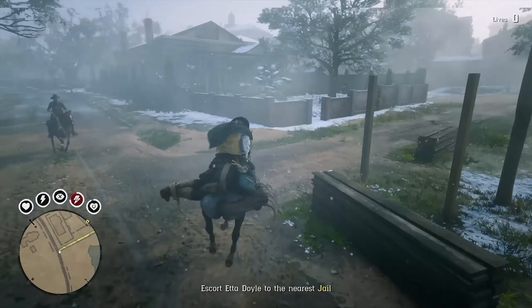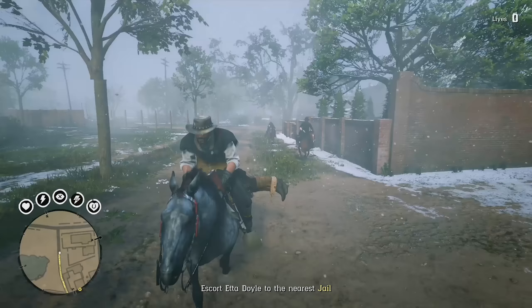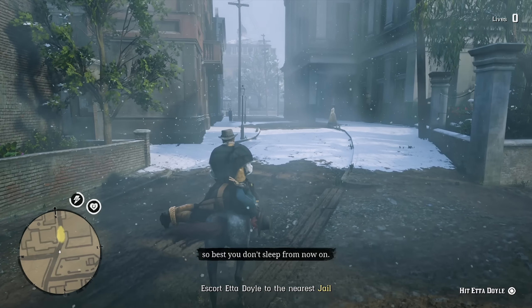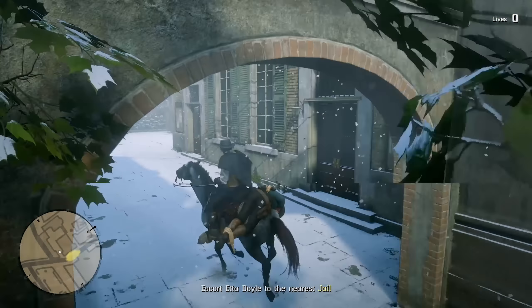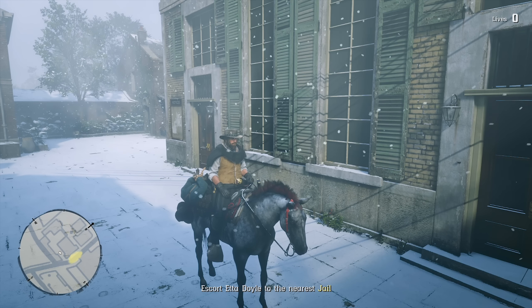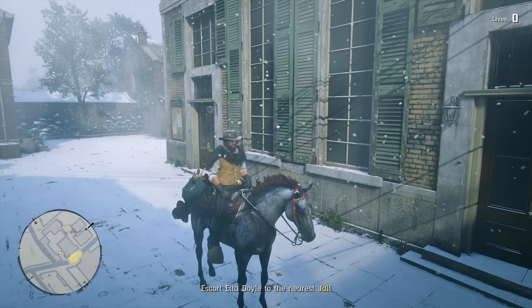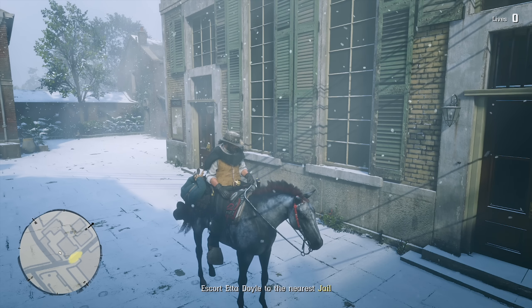Sometimes these people will come after you, but it's not too big a deal because you're very close to the jail hand-in location, and the enemies turn around very quickly. That's basically it — we're very early in the mission. We can either turn Etta Doyle in right away, or we can wait the full 30 minutes to see just how much money, XP, and gold we make with the triple rewards. I want to do exactly that. I have about 24 and a half minutes left on my timer, so I'll see you guys then.